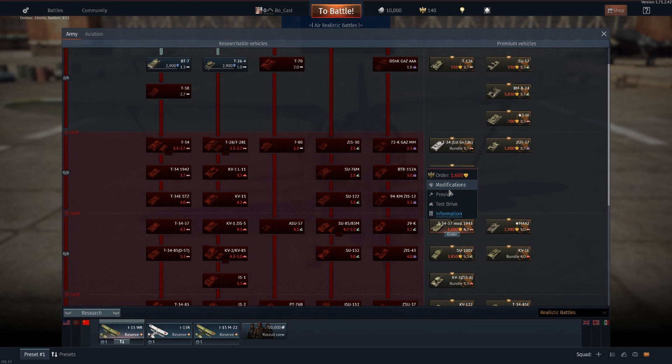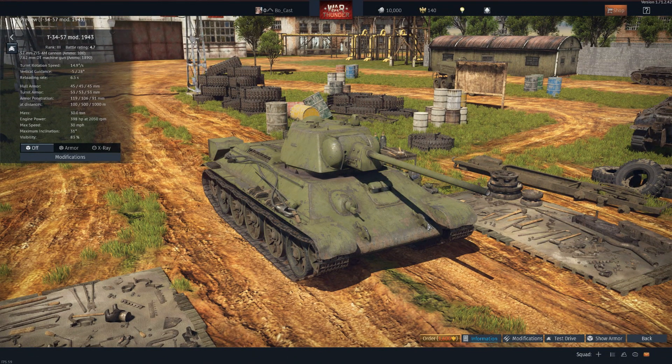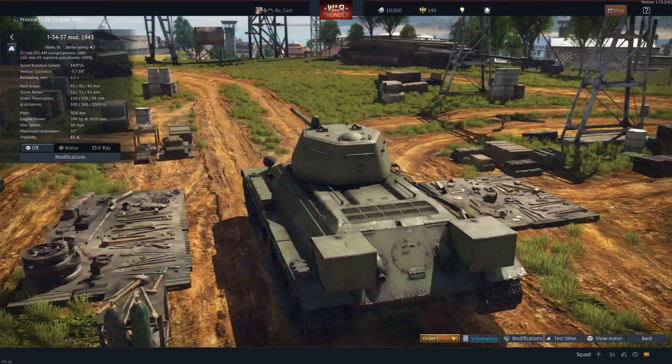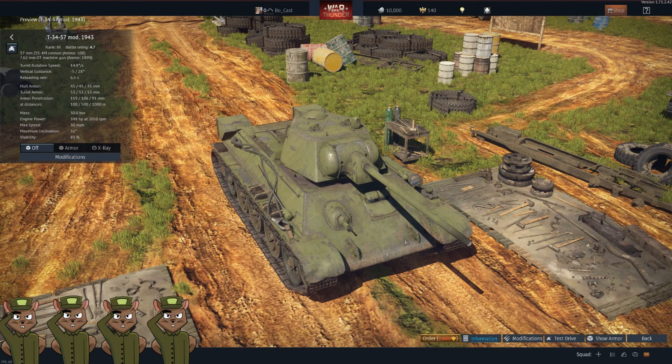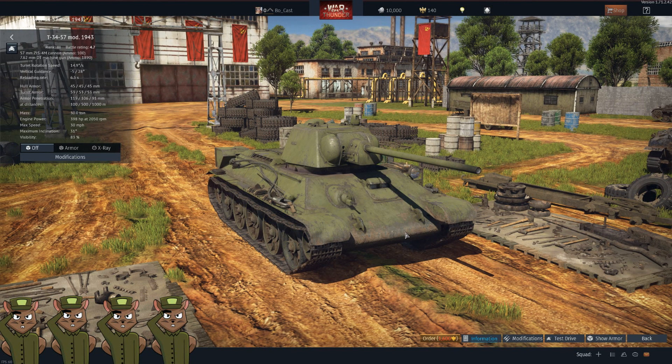After that we have the T-34-57 Mod 1943 for 1,600 Golden Eagles. This is essentially a later version of the T-34-57 found in the normal tech tree, with a slightly different gun and turret compared to its tech tree counterpart. If you enjoyed the play style of the normal T-34-57, it's not a bad purchase — it's only 0.4 battle rating higher, so you can still use both in the same lineup. It's a good tank to grind with at rank three; that 57mm high-velocity anti-tank gun is pretty much what you want. We will give this a squirrel rating of four.